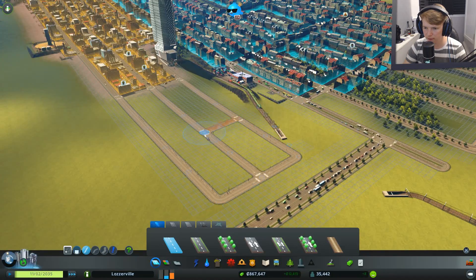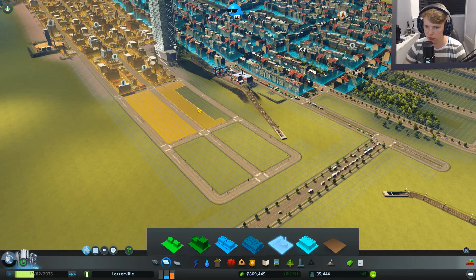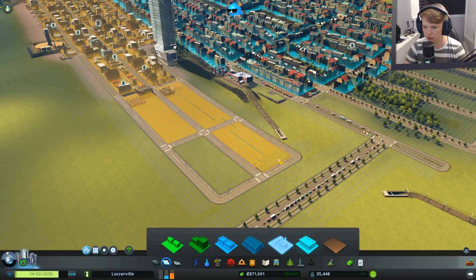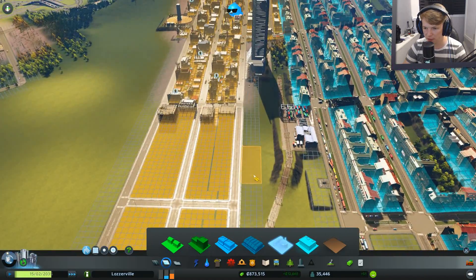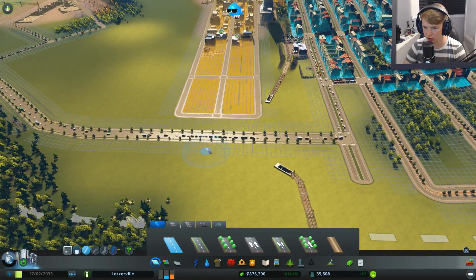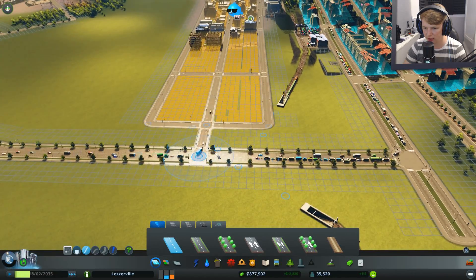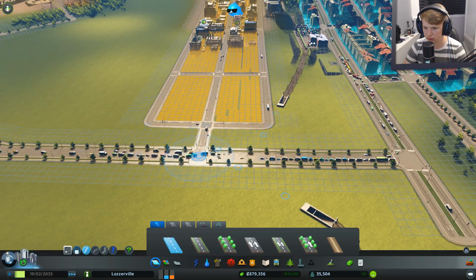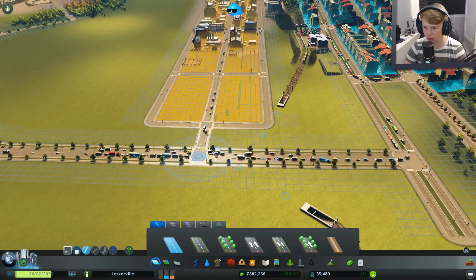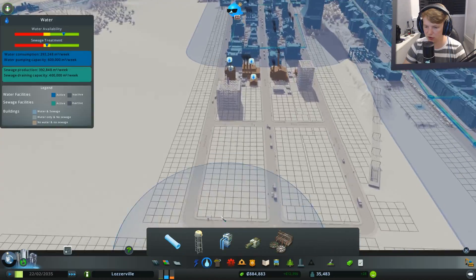Going down there and filling this with dirty industrial — which is what the people want. I don't know why the ground is so uneven here. Look how quick that's building up — people want this stuff, it's like gold dust. Should we pop a road in here? Is that going to cause mass traffic and panic? These places need water desperately.